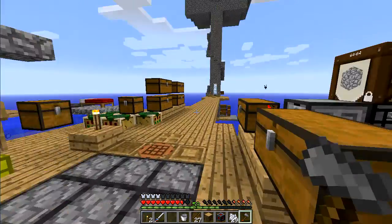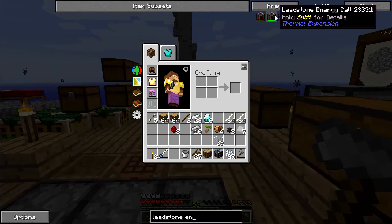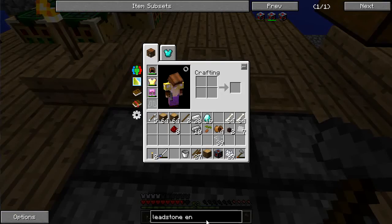Out of curiosity, let's see how much the leadstone energy frame holds — 400,000 RF. Okay, so automatically that high voltage capacitor is much better.